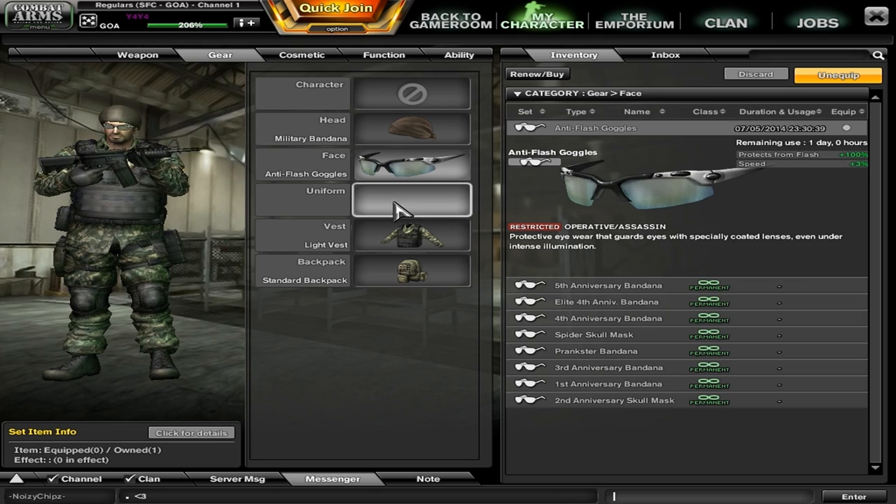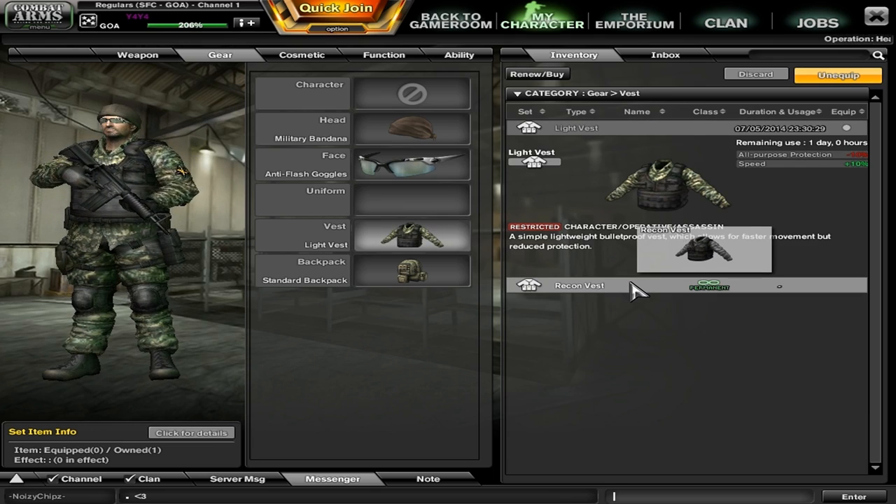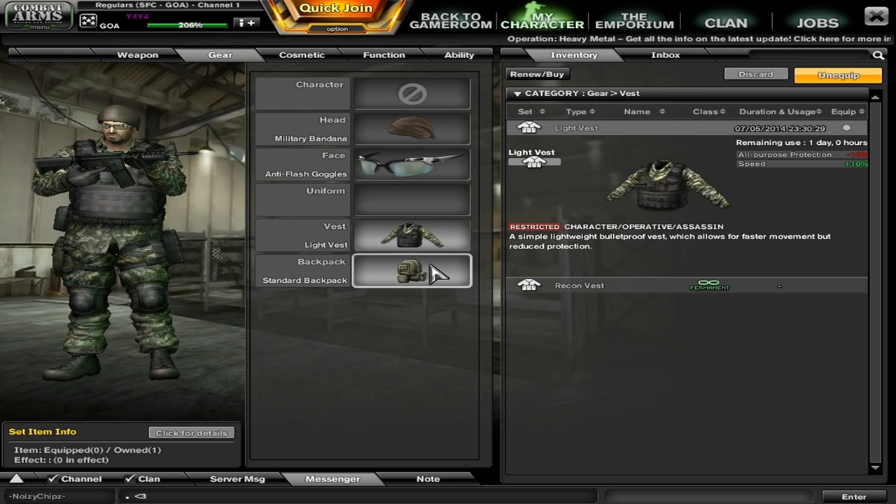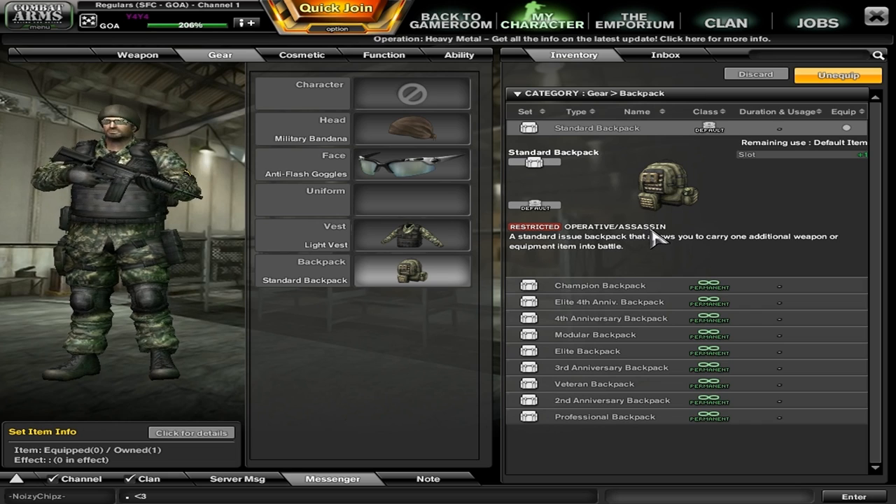From there you want to move on to the vest. If you have a recon vest, definitely use that, but if you don't, use the light vest because that is GP as well. And from here just get a standard backpack.